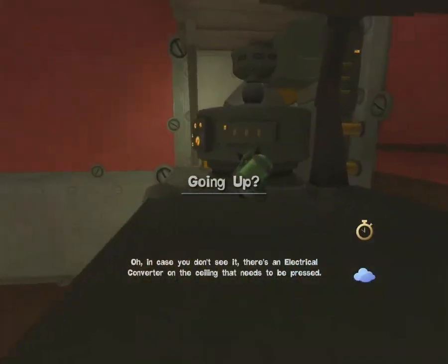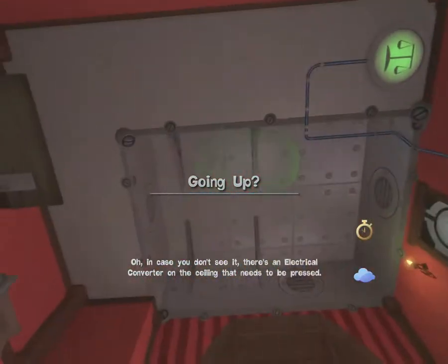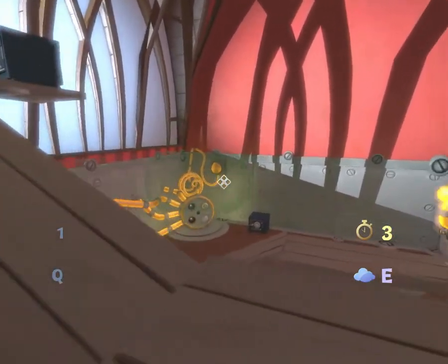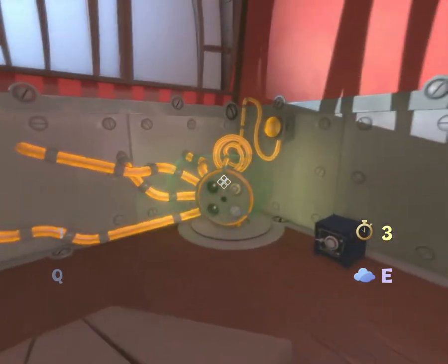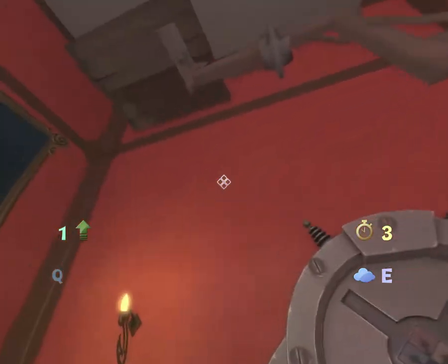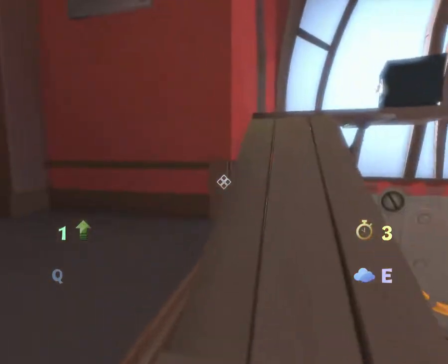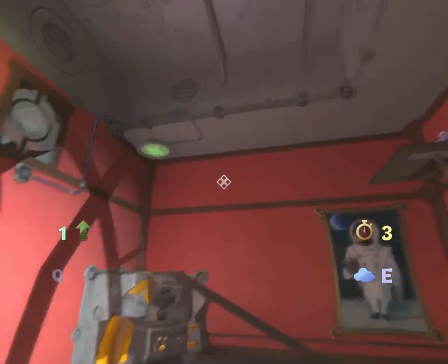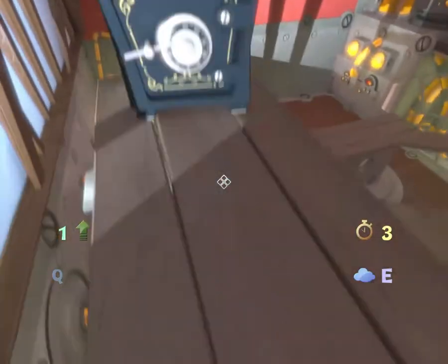In case you don't see it, there's an electrical converter on the ceiling that needs to be pressed. Okay, so we have all the dimensions apart from heavy, which you probably won't need.